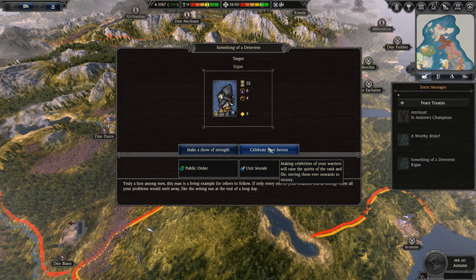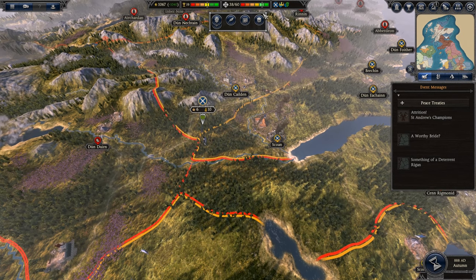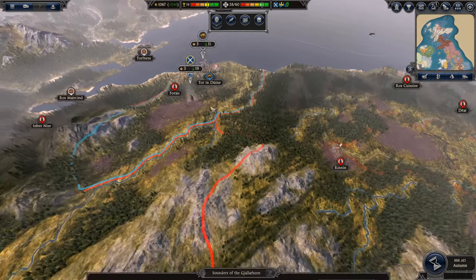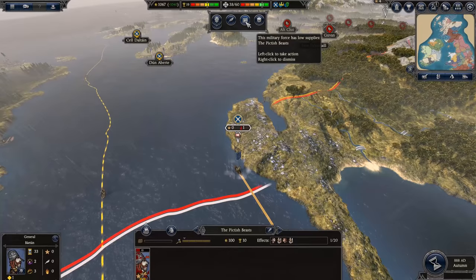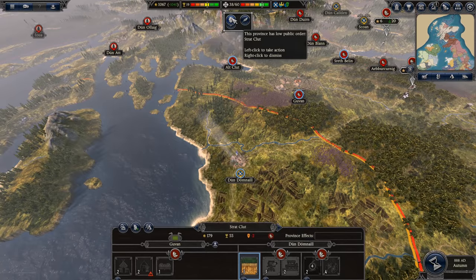Give blessing — I don't want to intervene. Something of a deterrent. Truly a lion among men — make a show of strength. I'll get public order for the region for six turns, or unit morale plus three, or army buff. Definitely public order — make a show of strength. You guys are attritioning because we're out of supplies. I'm going to move on up here. We need to go into fortified stance, start digging in here. No, we're just attritioning because we've run out of supplies. We can move further up next turn. No governors just yet because I don't want to risk more loyalty problems.